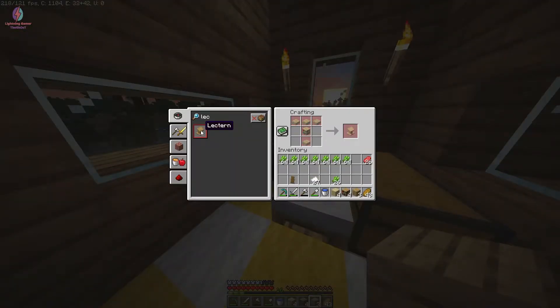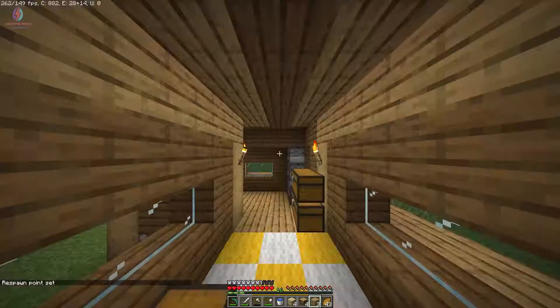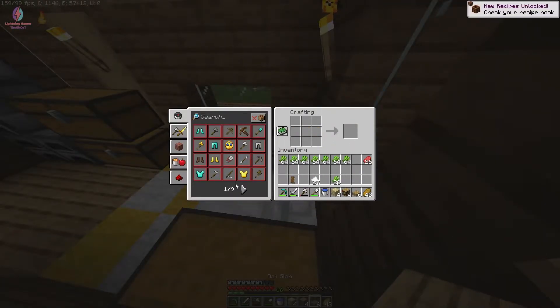Now I need to make a lectern — I forgot the name, but it's the job site block for a librarian villager who trades emerald for paper. We will make that tomorrow and sleep for now. Good morning, the next day! Today I will make some slabs, and using the slabs we can make lecterns.